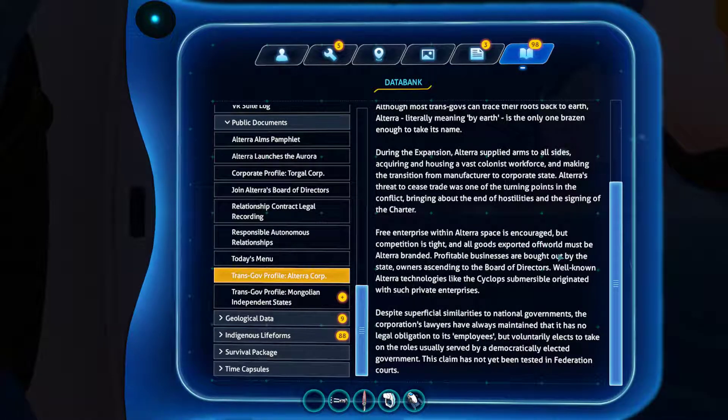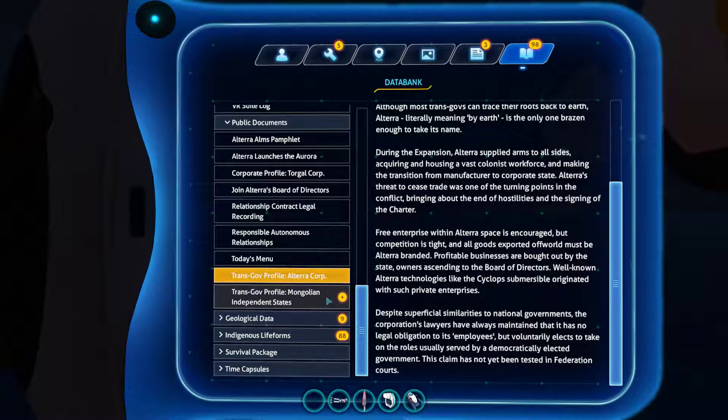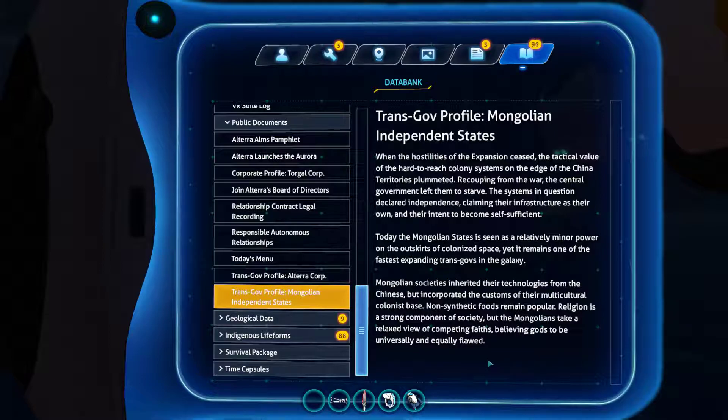Free enterprise within Altera's space is encouraged, but competition is tight and all goods exported off-world must be Altera-branded. Profitable businesses are bought out by the state, with owners ascending to the board of directors. The Cyclops, Merciful — originated enterprises. Despite superficial similarities to governments, the corporation's lawyers have always maintained no legal obligation to employees — in quotation marks — but voluntarily elects to take on the roles usually served by democratically elected governments. This claim has not yet been tested in Federation courts. Next up, we'll get to geological data, and after that indigenous life forms — which is the great part.